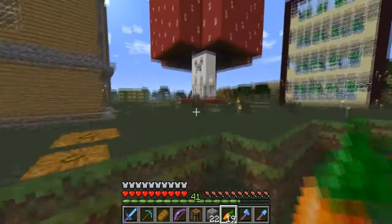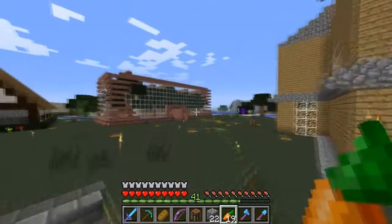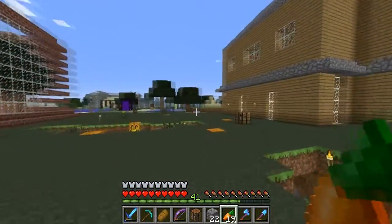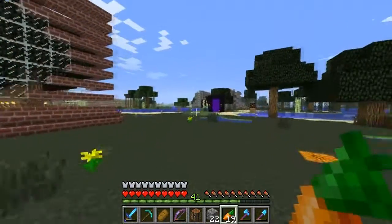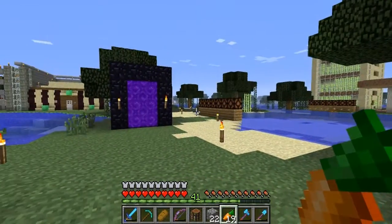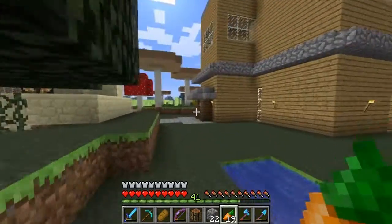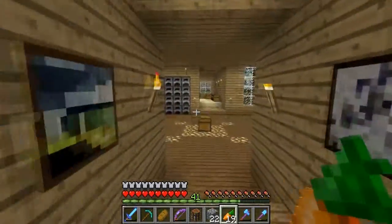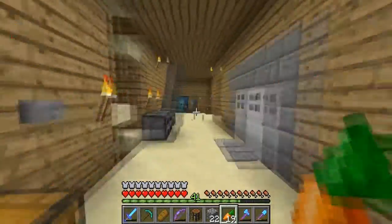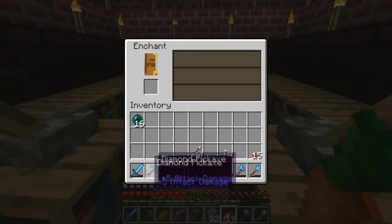The one thing I'm still missing in this world is a beacon block. The beacon block requires you to kill the wither, get the nether star, and then craft a beacon. So that's what we're going to do this episode. But before that, let's head back inside and enchant a pick, because I have quite a number of XP levels — hoping to get a good work pick, since we already have two Fortune 3 picks and a Silk Touch pick.